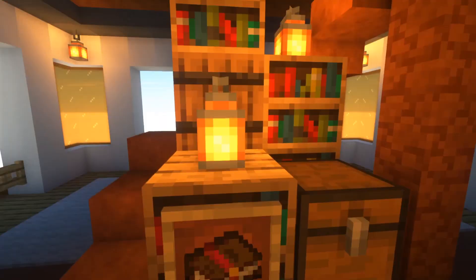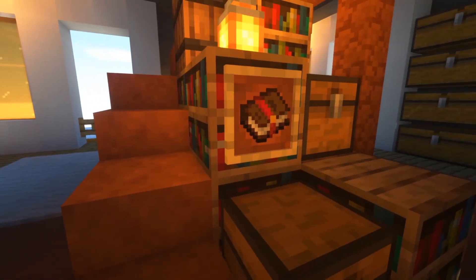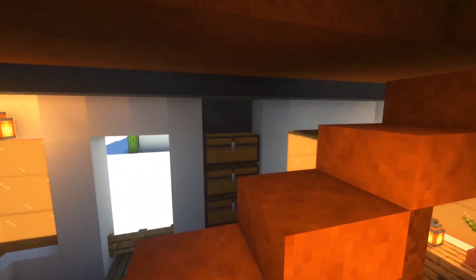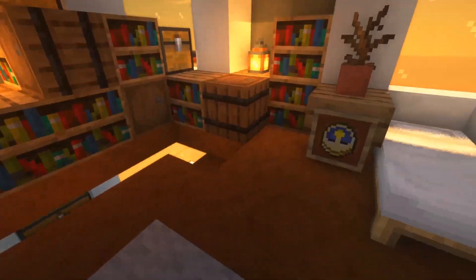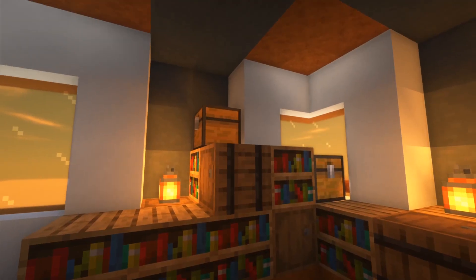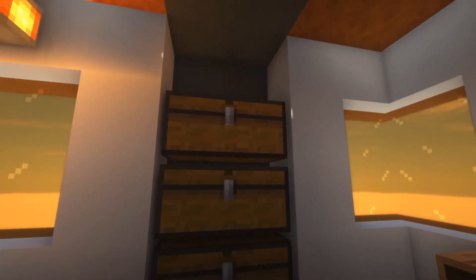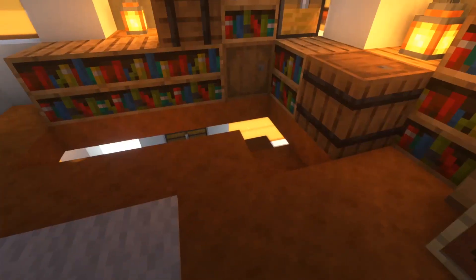I've put an enchanted book right here. But with the Sues Renewed shaders, the glint of the enchanted book doesn't appear. On top, you have your own bedroom with, once again, some more bookshelves, barrels, and chests — and some more storage right here. You could put the same here as well. And a bed with a clock and a dead bush.